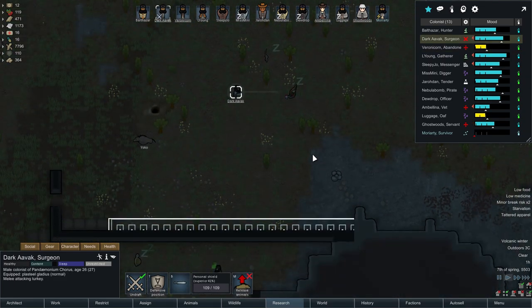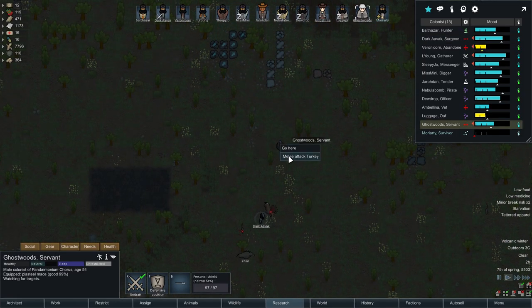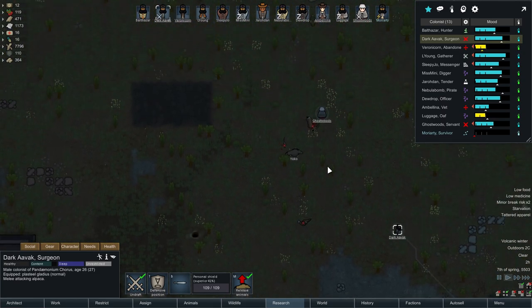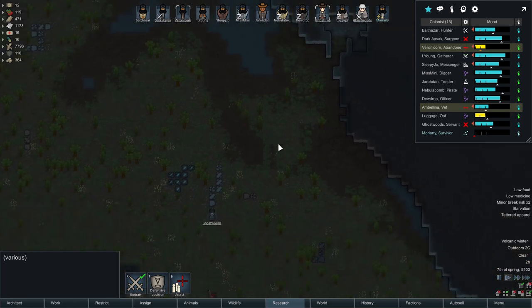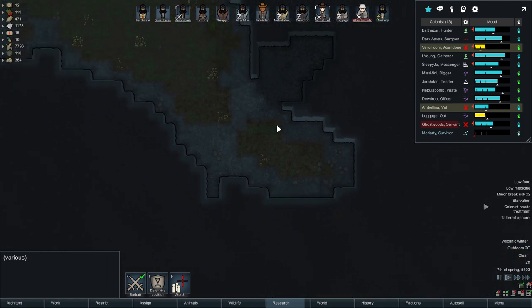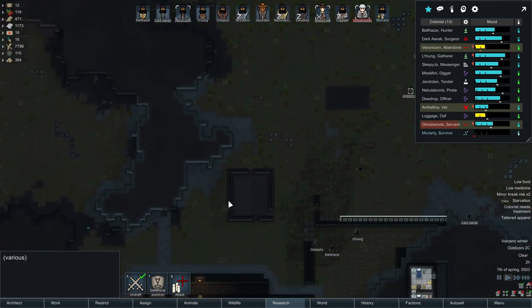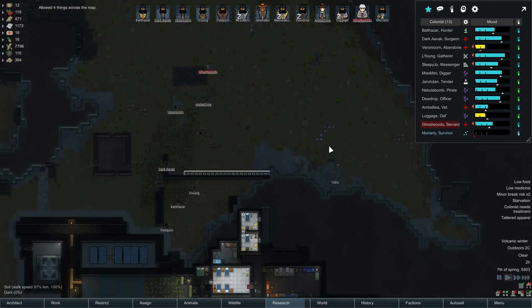We're going to wipe out a lot of the wildlife on the map so that we've got plenty of food for our humans. This is one of the reasons I'm not too concerned about our food stocks — we can just go out and kill things. When you kill animals you get quite a lot of food that humans can eat. Release Yoko — Yoko, you can now join in. Get involved, go for the turkey. Ghostbusters, you're so bad — it might be that Ghostbusters doesn't have a good enough weapon. Let's make all of these allowed, and I'll leave it to others to bring all that in.